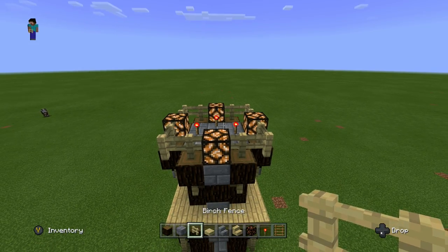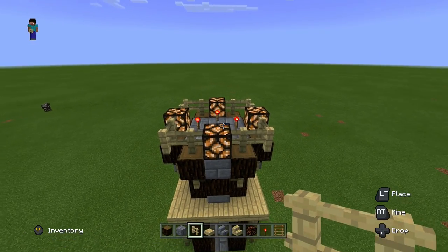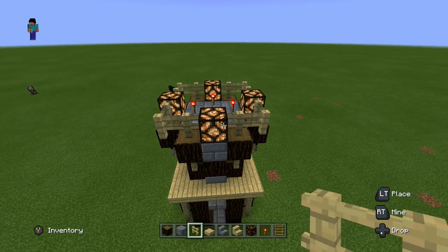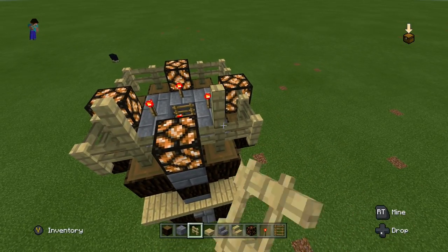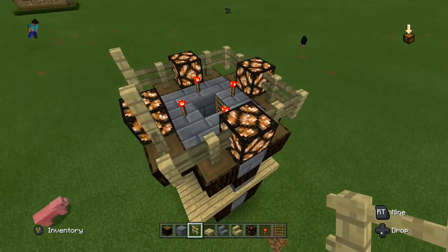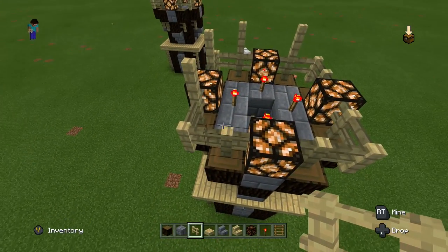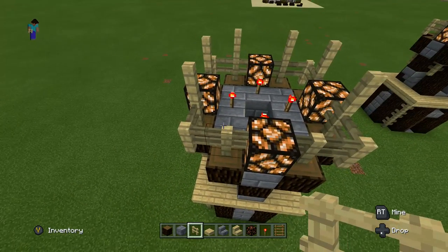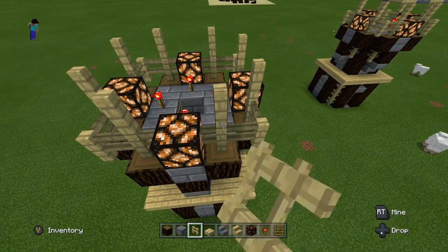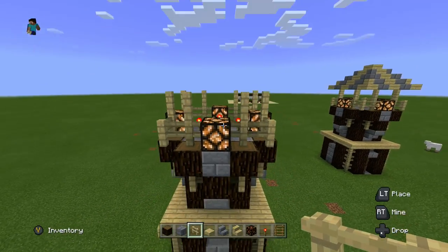Now we're going to get our birch fences back out and put down one birch fence on each side of these redstone lamps — go one higher on each side, leaving the corners open. Do the same thing on each side all the way around. Remember, the corners should only be one fence and the ones right next to the lamp should be two fences.